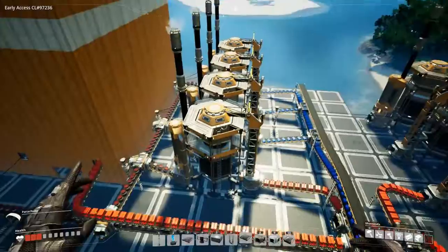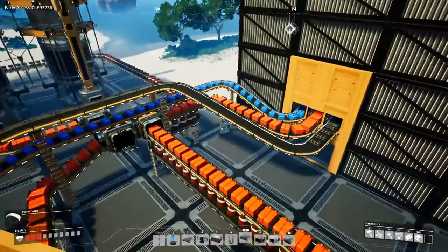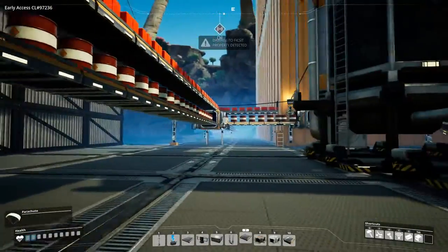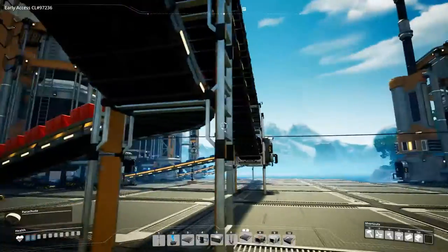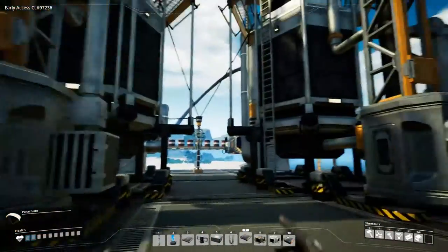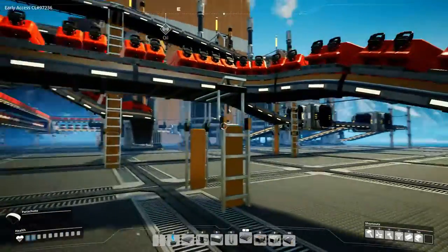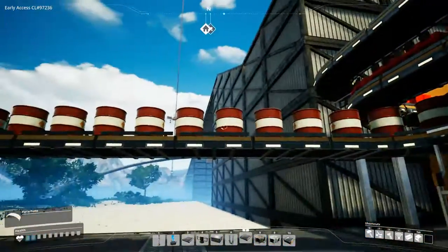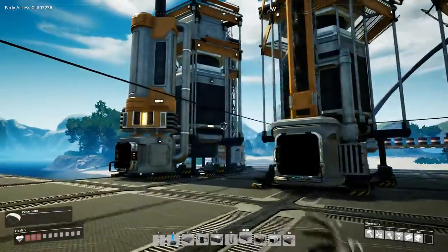If you guys remember the last let's play, we had a little messy construction going on here and I kind of fixed it. I removed one of the refineries on this side. To support this gigantic tower we need three refineries with only one oil rig pumping in, and I made a little system here with a merger and a splitter so it's still going down the bridge.